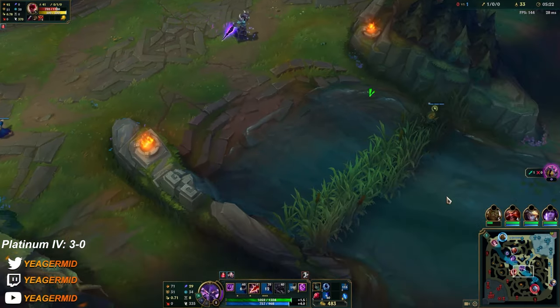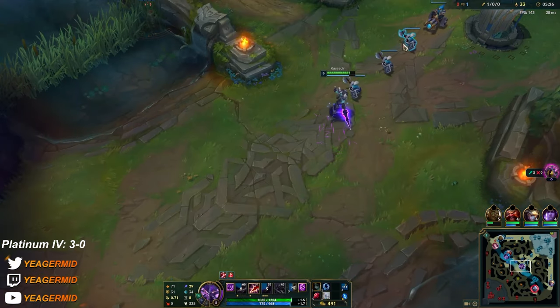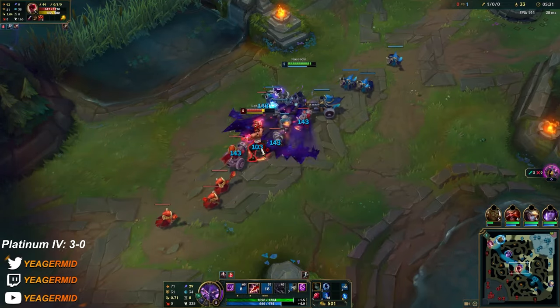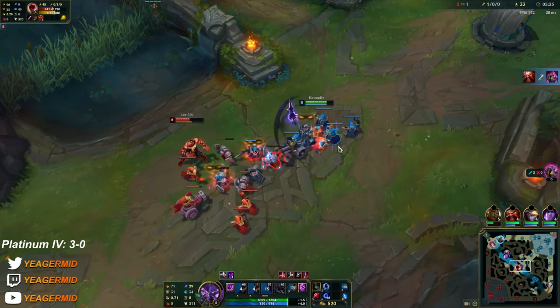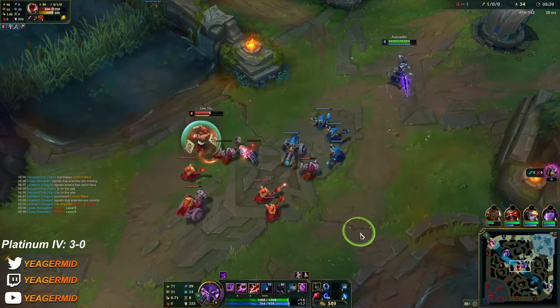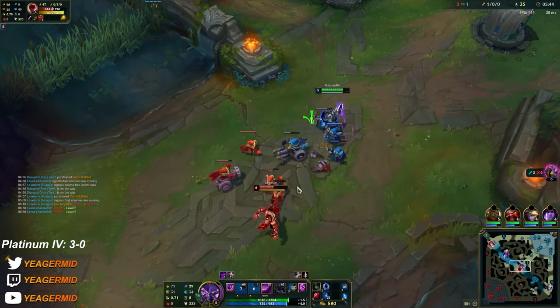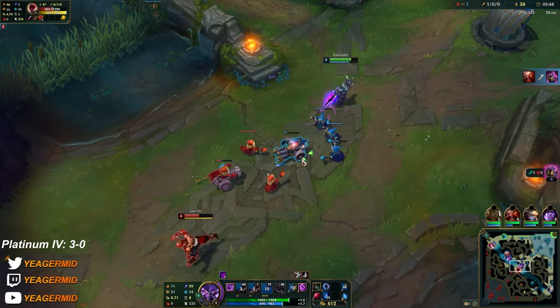You also just need to get your ultimate, because then you have that extra safety tool. We're just gonna stay as far back as we possibly can. Don't forget he's playing with Ignite and he got level 6 now. You will get counterpicked a lot when you play Kassadin — that's something you have to get used to. Sometimes you might even have to blind pick him like I did right here.